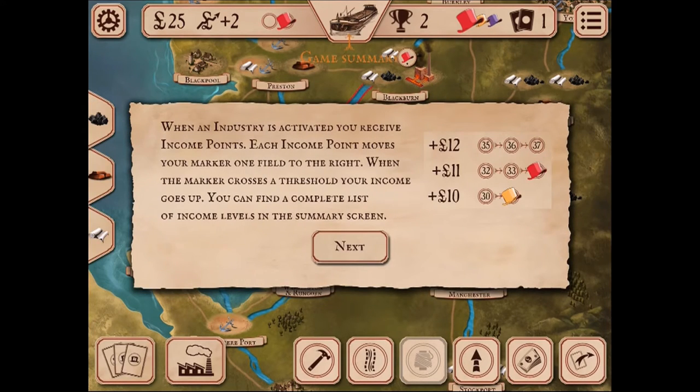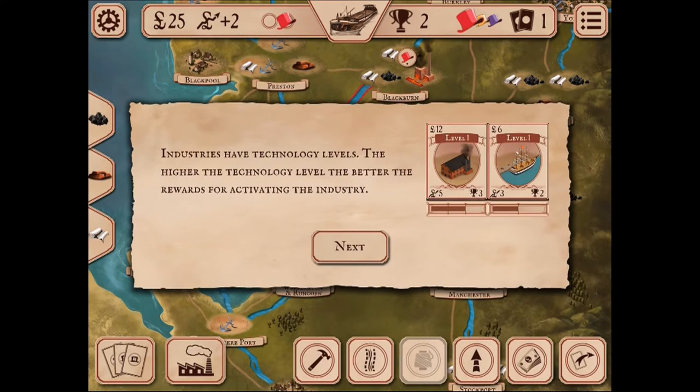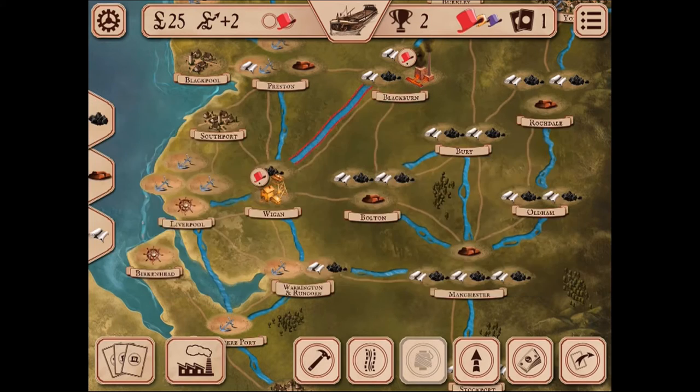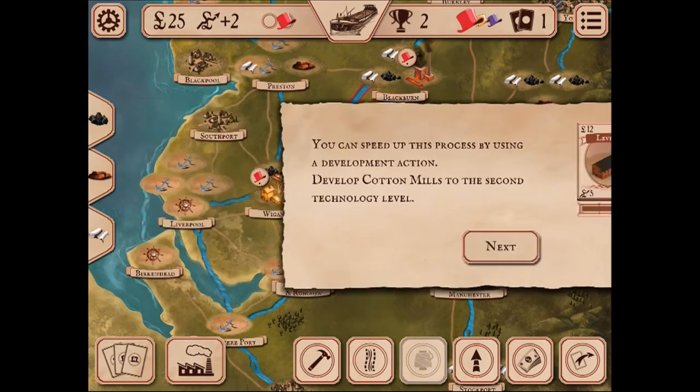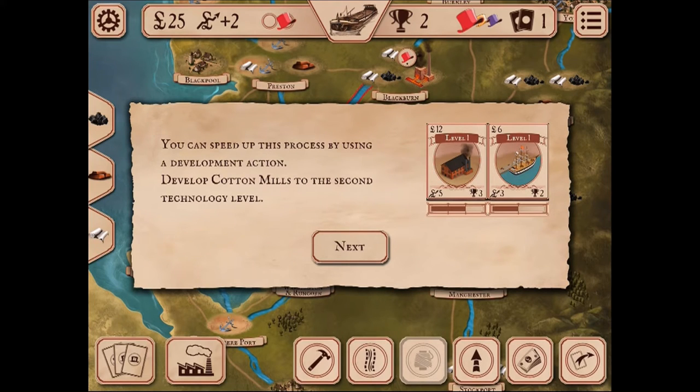When an industry is activated, you receive income points. Each income point moves your marker one field to the right; when the marker crosses a threshold, your income goes up. Industries have technology levels — the higher the level, the better the rewards for activating. You gain access to higher-level industries by building a certain number of lower-tech industries. The progress bar under the industries shows how many buildings you need to advance to the next level.